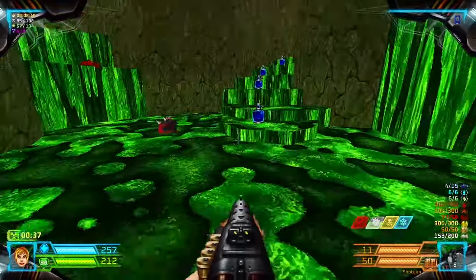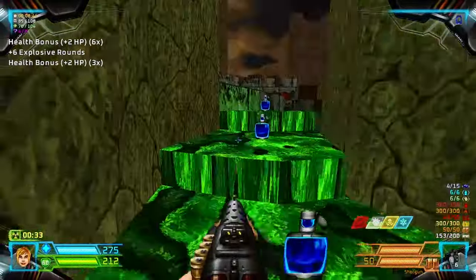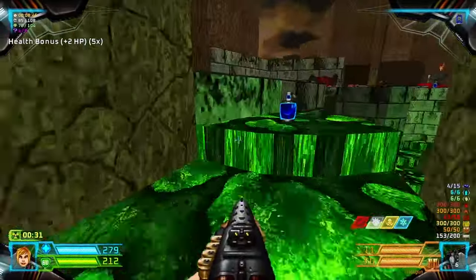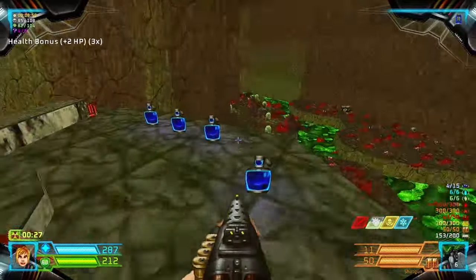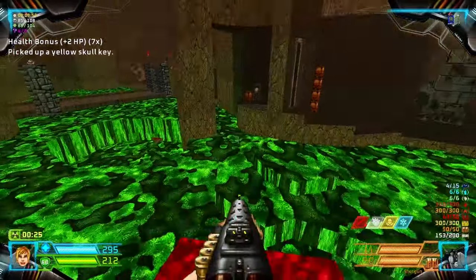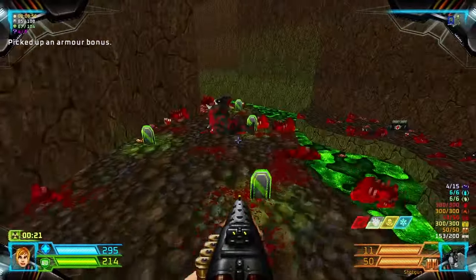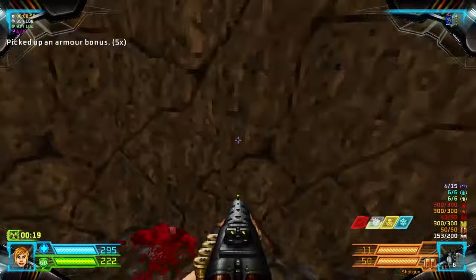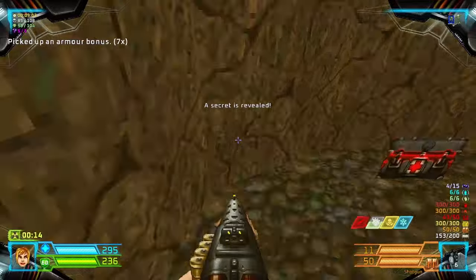We go through here — climb into this pool of health bonuses. Make sure you don't miss anything. Then through here to the health bonuses — grab the yellow key and drop down to the armor bonuses. There is a secret behind those armor bonuses: more armor bonuses and a berserk pack.